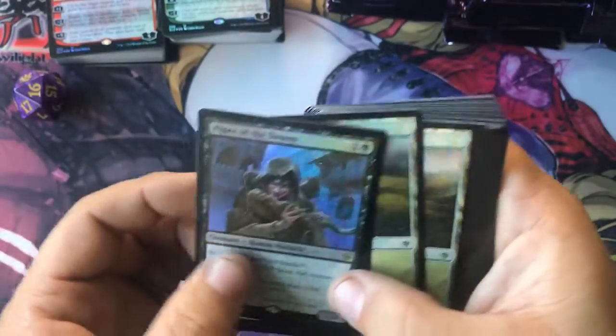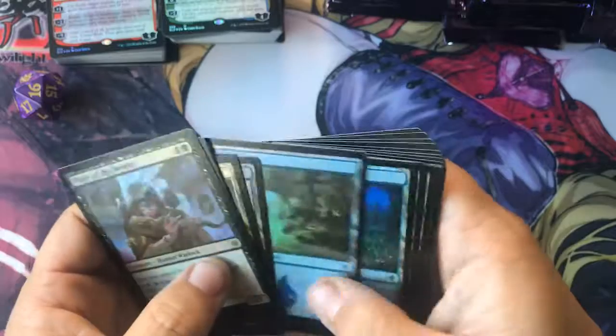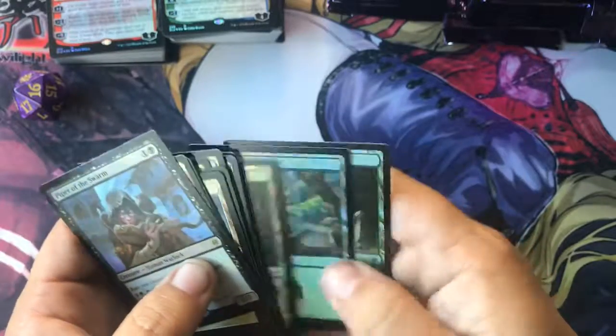It looks like Piper of the Swarm - a nice foil rare. And it looks like you get a couple foil of each of the lands.